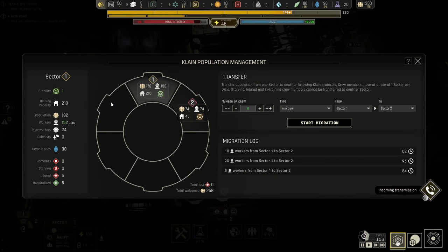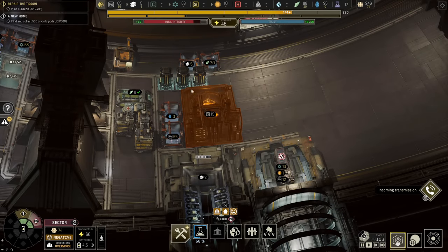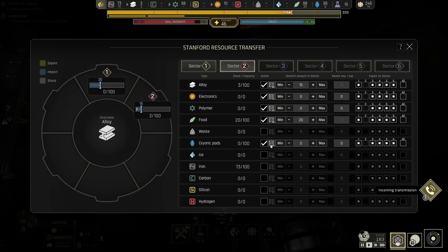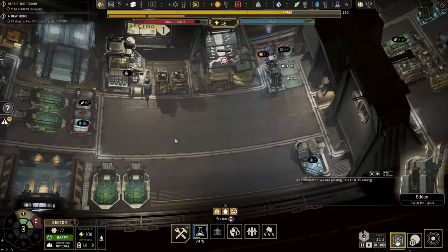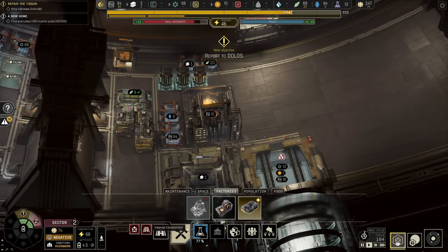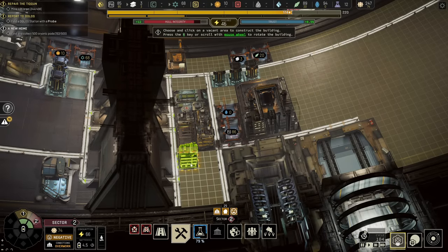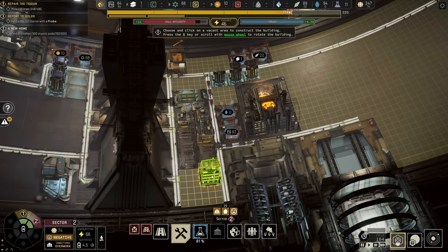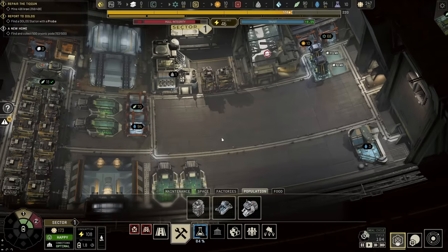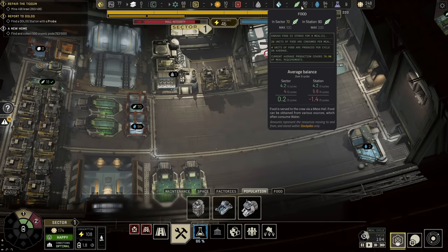My first sector has 152 out of 146, so I can transfer only five crew from here to here, which is a good start. As for the second sector, I need 85, and I do not have 85 in this sector. I have had to put in a stockpile for cryopods — making sure cryopods come in here, minimum zero, sector one maximum 100, so they get shipped into this sector and actually get defrosted so we have more people. We're going to need a lot more people, and also more housing in this sector. This is when we have our first runaway of not enough people to keep everything running.